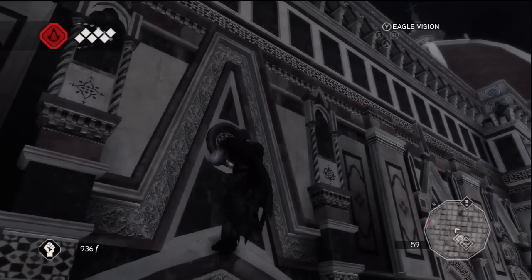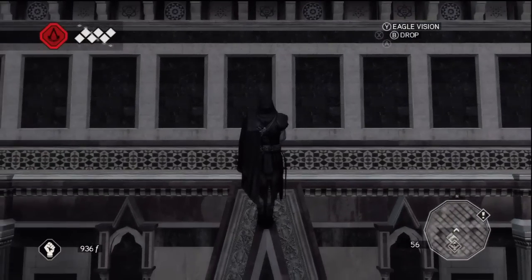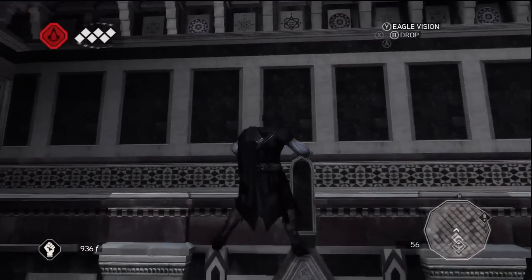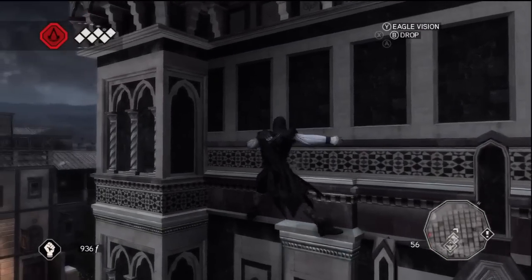Start climbing straight up until you cannot climb anymore. You should be at a peak of sorts above the door. At this point, you are going to need to get to the corner of the building on your left side. Do this by shimmying along the wall horizontally to the corner.